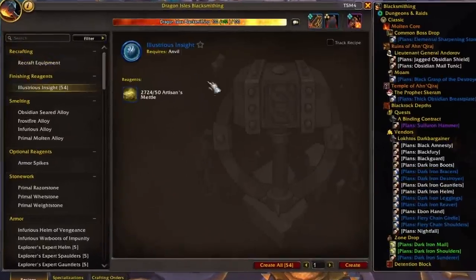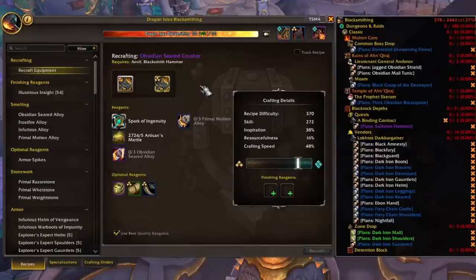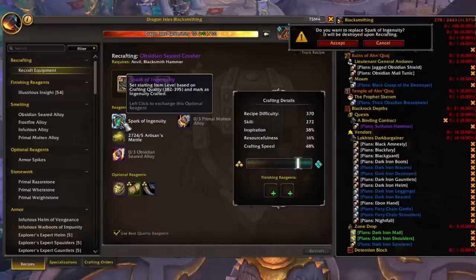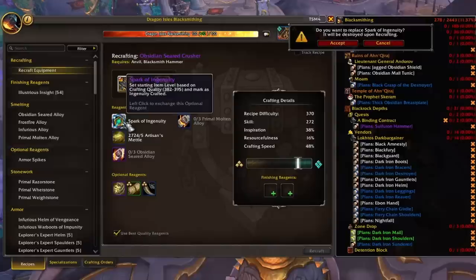Now let's talk about how we can use our sparks. I want to use a weapon as an example. If I wanted to upgrade my old weapon from last season and I pull it up on the recraft, I can see a bunch of things attached to it already, including the Spark of Ingenuity. The Spark of Ingenuity means it's going to cap out at a 395 item level. If I right-click on the Spark of Ingenuity, it will ask if I want to replace it, and it will be destroyed upon recrafting — which isn't a big deal since that item level is going to be very low compared to what we can find in season two.